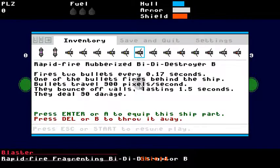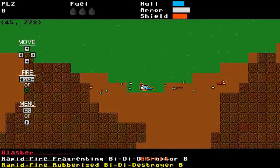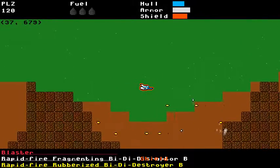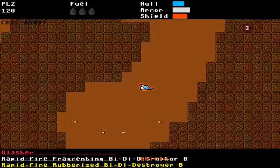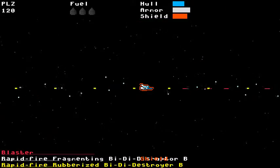I knew there was a rubberized — here we go. So there's the rubberized bouncing around. The best rubberized guns, the ones that shoot bullets at angles, are more fun because then you get crazy bouncing around in little corridors like this. Let me get out here just to more clearly show this other gun.